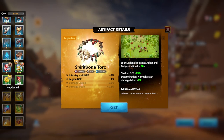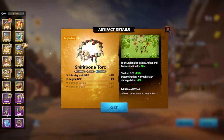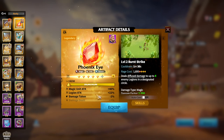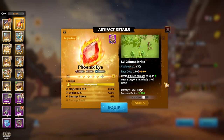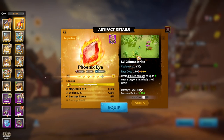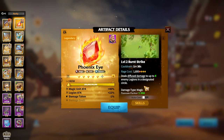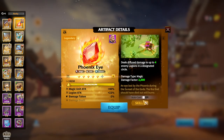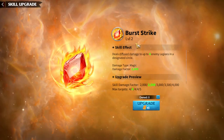Now it's time to speak about Mages — one of the most popular and most used Legion type in the game — which has a variety of artifacts. Let's speak about Universal ones first. One of the best Universal artifacts for Mages is Phoenix Eye, a Magic PvP Assault type of artifact. For Mages, the best stat is of course Attack, because you want to deal as much damage as possible. The skill deals damage to four nearby Legions, magic type, damage factor 2000 on a level one skill.